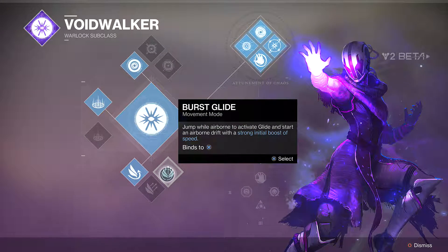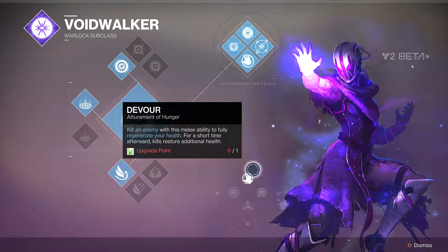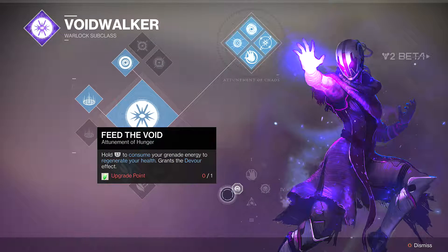The third category is your Movement. Strafe Glide — jump while airborne to activate Glide and start an airborne drift with strong directional control. The second is Blink — jump while airborne to teleport a short distance. That personally is my favourite one. And then the third is Burst Glide — jump while airborne to activate Glide and start an airborne drift with a strong initial boost of speed.